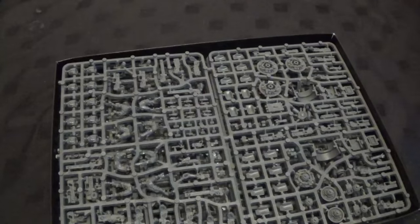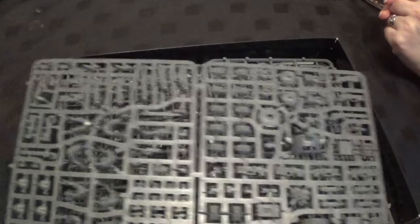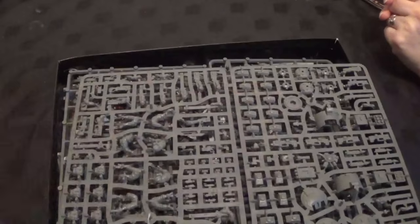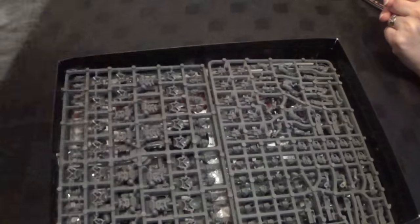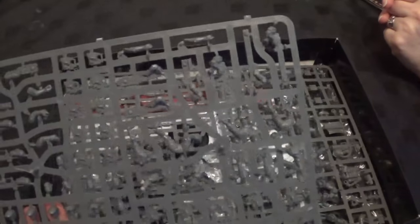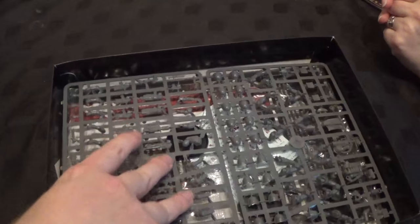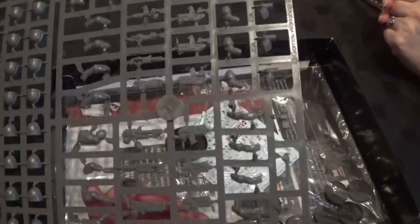There we go. So we have — I believe that's a Tau sprue. We have not got any of the new Tau sprues before; I've never done an unboxing of Tau on our channel. So we're going to be building the Tau for Claire. We have some space marine parts there — the backs, weapons. It looks like it's got all the parts, nothing's missing. It looks like it's got everything in there. Grab guns, melter — my favourite — flamer, and a missile launcher.